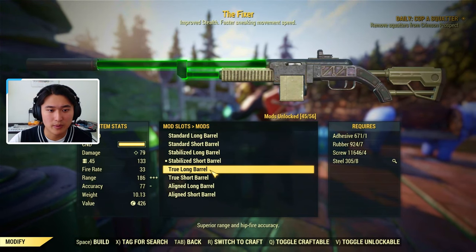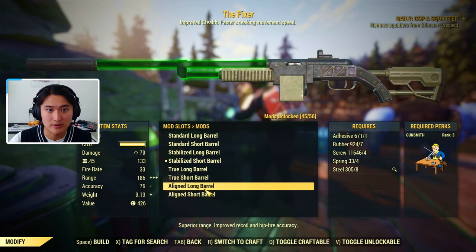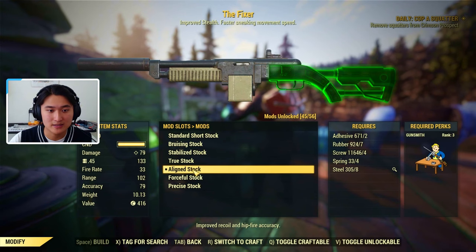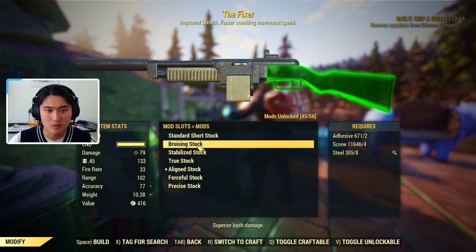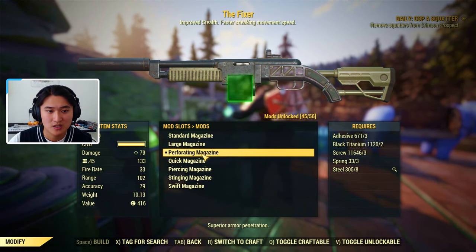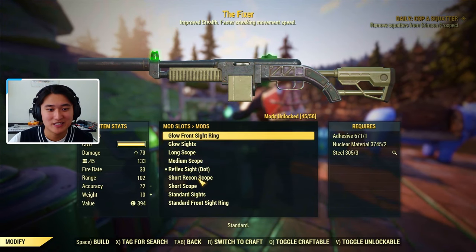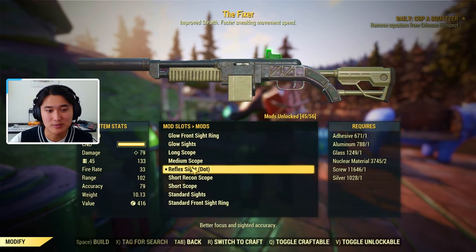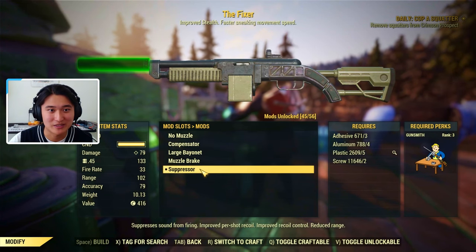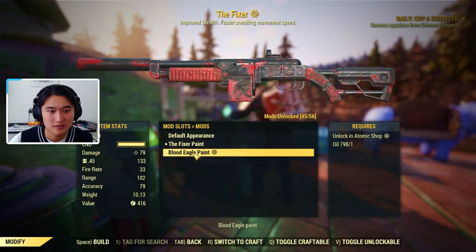For the barrel, we're probably going to be doing some sort of aligned barrel, which is probably better than all the other barrel options. For the stock, an aligned stock is probably the best one because it improves hip fire accuracy, or a stabilized stock could also work. For the magazine, a piercing magazine or a perforating magazine for even better damage, or just a large magazine for ammo capacity — all of those are viable. For the sight, any that you'd like to use, although most of the time you'll be using VATS anyway. Most people keep the suppressor on for stealth reasons. There are also a couple of different paints available.